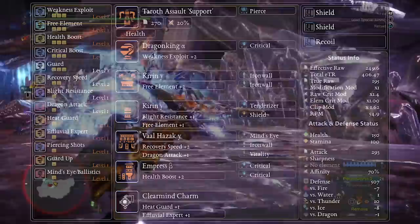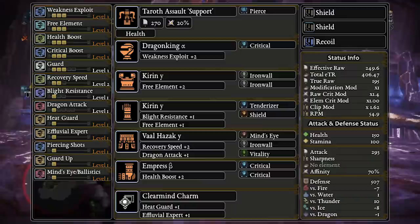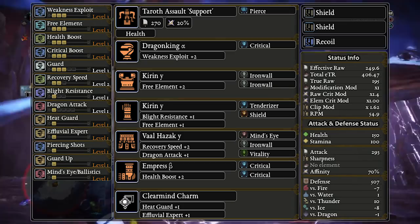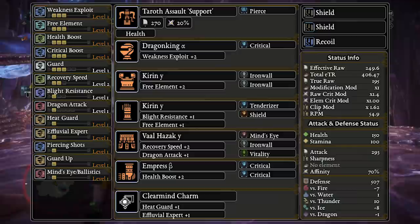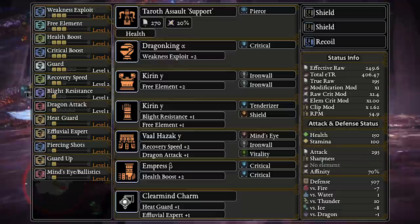Let's take a look at the build. We use the R8 support Heavy Bowgun here; however, if you do not have that, the Legiana Heavy Bowgun works just fine — they have the exact same ammo stats for Pierce ammo, the support just has higher base stats. I recommend two shield mods and a recoil mod. You can add a third shield mod if you want — it helps with chip damage — but two is plenty in my experience, and the recoil mod gives you a nice DPS increase by increasing the fire rate of your Pierce ammo by a very juicy 25%. Heavily recommended.